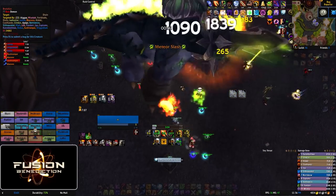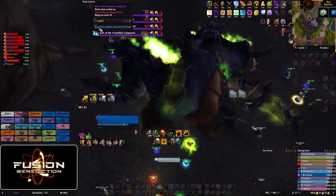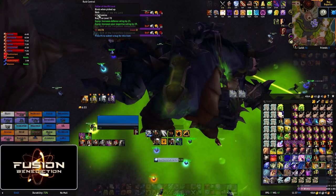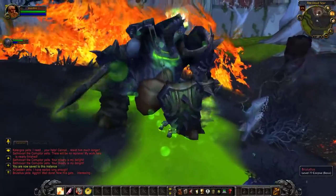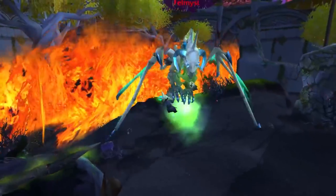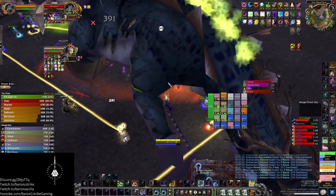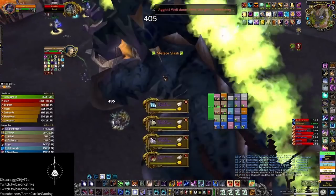And that's it for Brutalis. Remember, it's possible to kill him after the enrage if you spread out and keep pumping. The Meteor Slash and his melee swings will mess you up, but if you're just trying to squeak in that last 100,000 damage or so, it's possible with some good spreading out. After this fight, his blood soaks the battlefield and turns Madrigosa's corpse into the undead dragon Felmist, which I'll be releasing the boss guide on in the next few days. If you enjoyed this guide and want to see more, definitely hit that like and subscribe button. Good luck on Brutalis, and I'll see you guys in the next one.